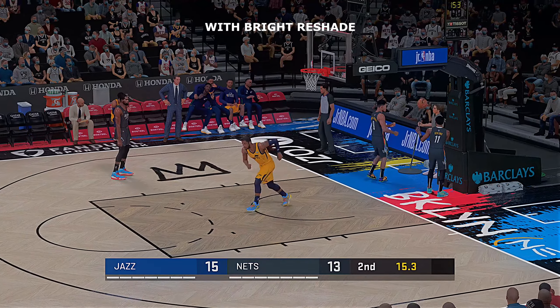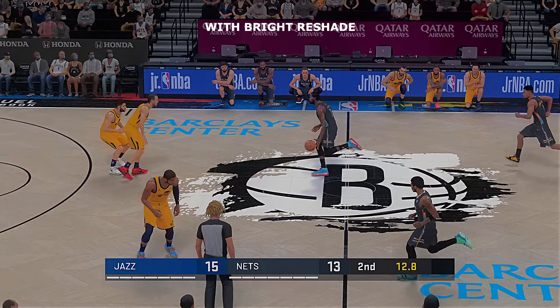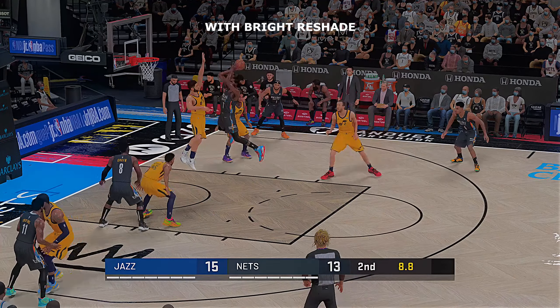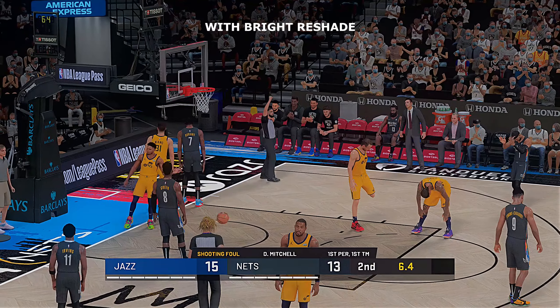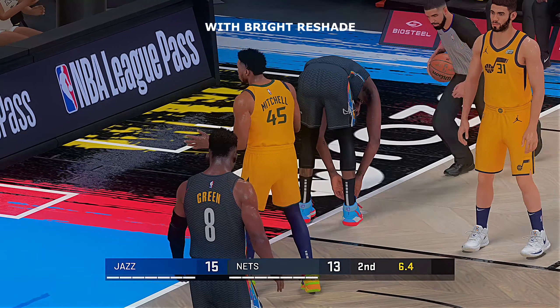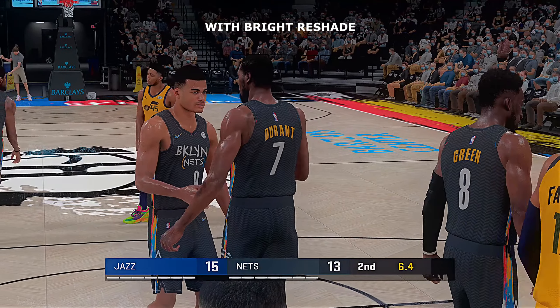You've got to buckle up on that one. A lot of young guys would have jacked up a shot — patience. Man flashes open, Mitchell delivers the basketball on time. They get a bet — shooting foul. As the whistle blows, he'll shoot two free throws. Way to play in attack mode and get to the line. Brooklyn shooting their first free throws here for the night — two shots.